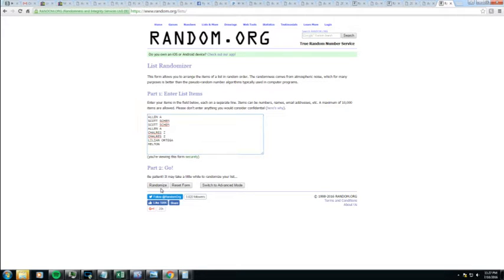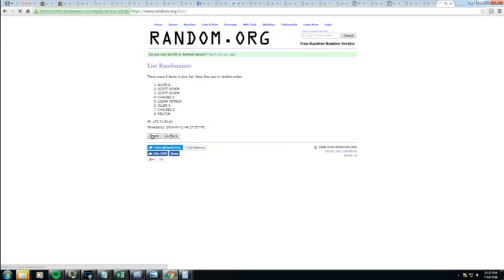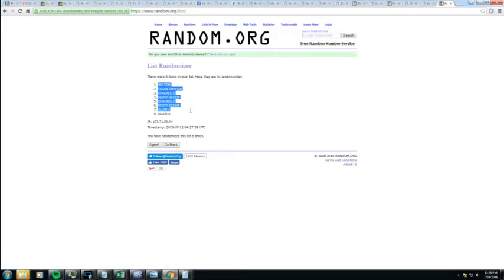Round of division — once, twice, thrice, four, and five. Can also do a round of division break, down for that too. All right, got Melton on top, Allen on the bottom.